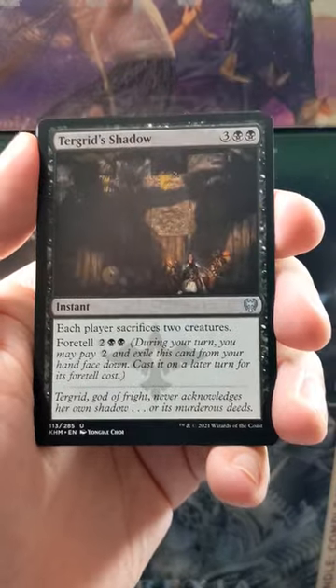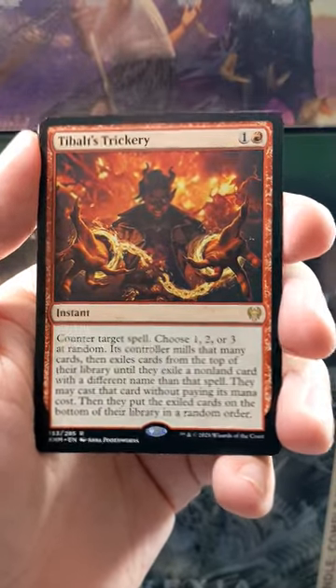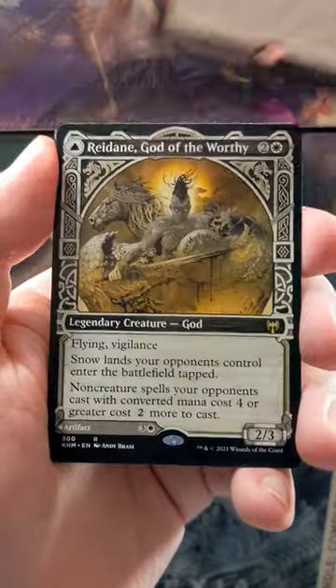We've got Return Upon the Tide, Tegred's Shadow, and we've got a Tybalt's Trickery. Remember this card? This was a heavy hitter — my goodness.